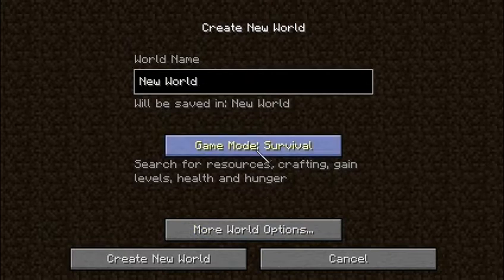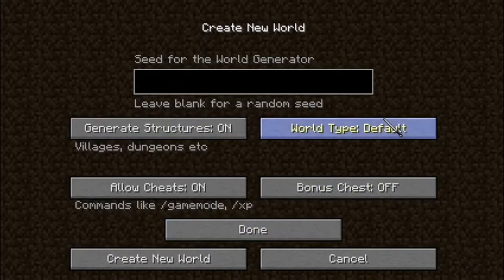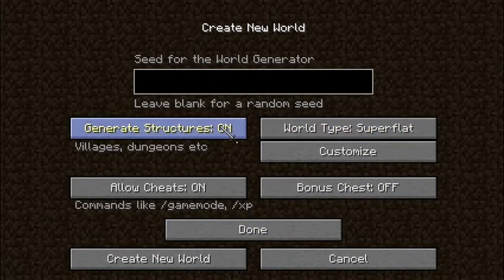Just create a new world, put it in creative mode, and go to super flat world. Turn this off, and customize it.